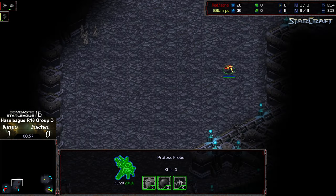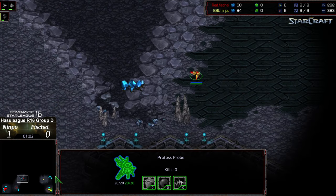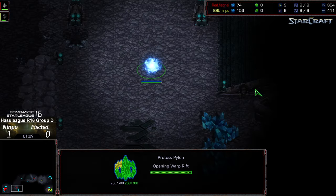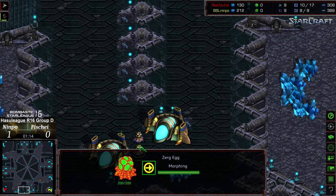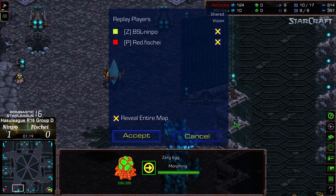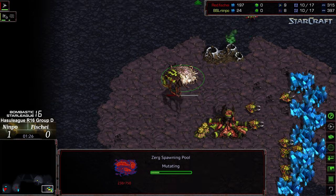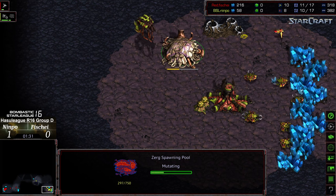It looks like he's setting up to maybe go for Forge Expand once again. He is going to get first scout. Let's see if he mixes things up. Because if it goes along a similar style of play, I'm hoping it's a gateway first opener. Only because on Nemesis, you've got the backdoor area, which just makes Hydralisks coming down from the high ground from the right even stronger. Potential Hydralisk busts are just really vicious on the map. I feel like you need some sort of applied pressure. And it looks like we are going to see an overpool opener from Nympho.